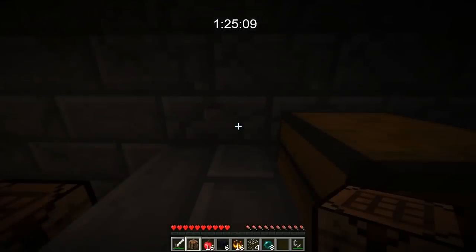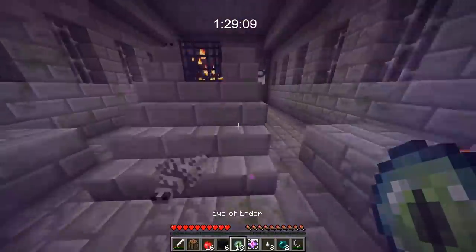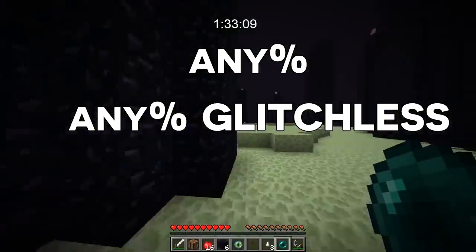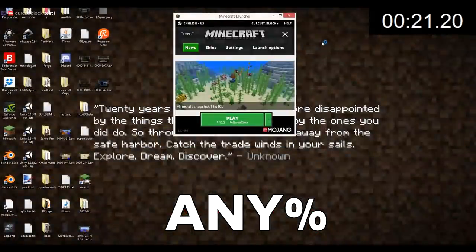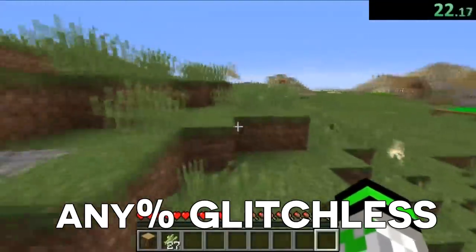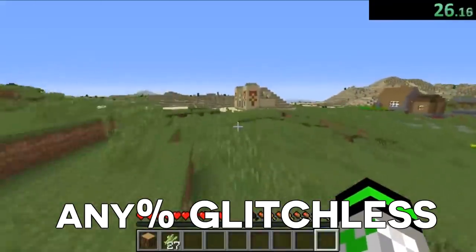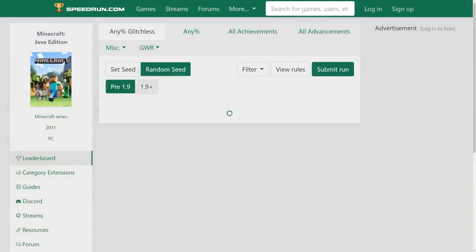One more thing you should know about speedrunning is that there are two general categories for all speedruns, not just Minecraft, called Any% and Any% Glitchless. Any% means you are able to use bugs, exploits, and glitches within your speedrun, which can lead to significantly faster times — an example of this would be duplicating items. Any% Glitchless is the opposite, meaning you can't use any glitches or exploits and you have to do it legit. Now let's talk about the main categories within Minecraft speedrunning.